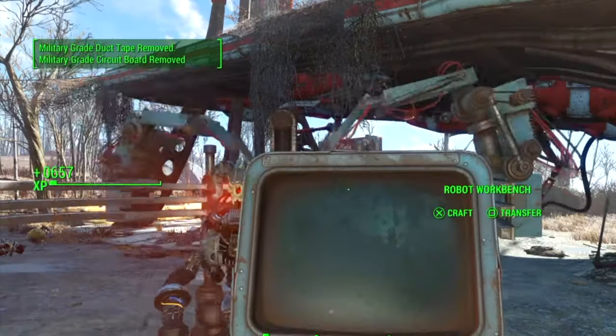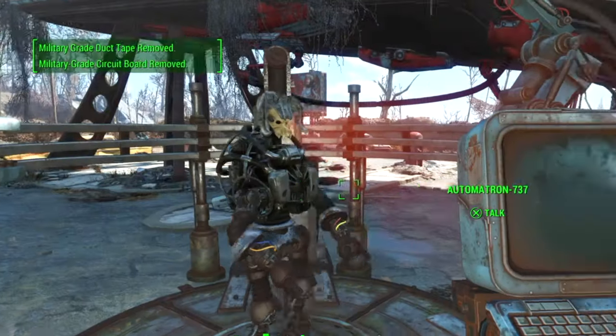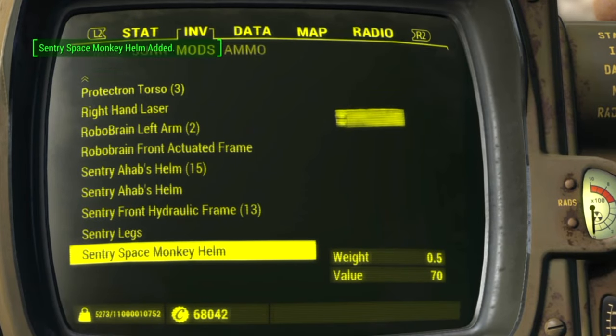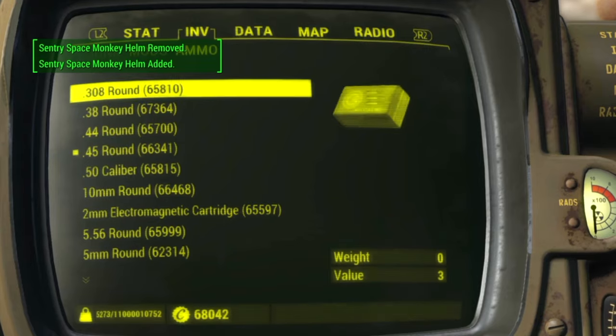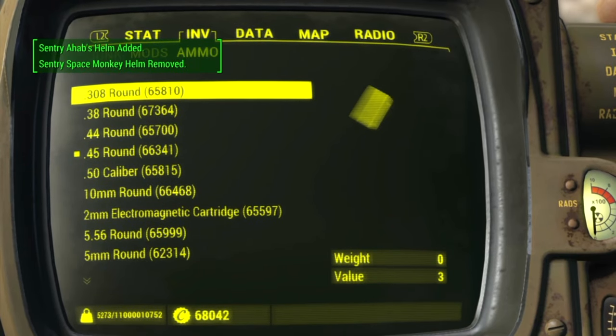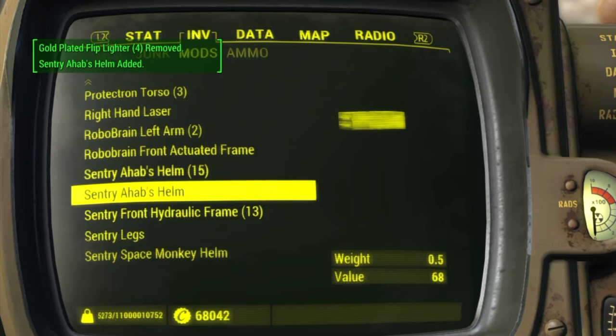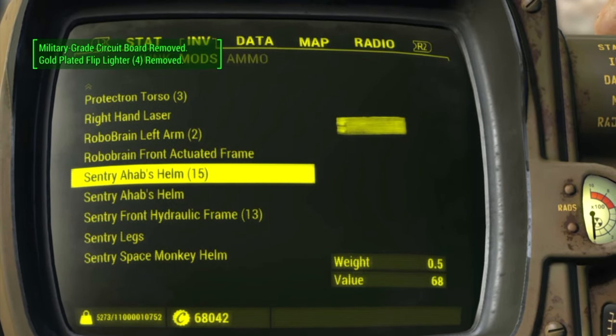I'll show you — I just leveled up. And in my inventory you can see I now have several duplications of the Sentry Ahab head. You can see just leveling up in no time — it's pretty awesome. I can easily sell those duplicated heads for caps.